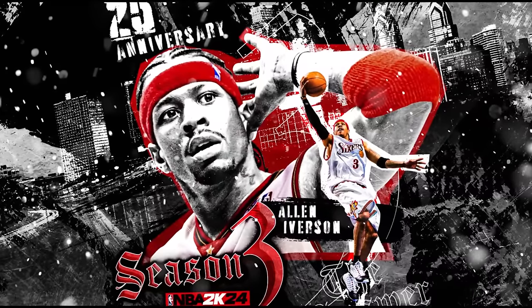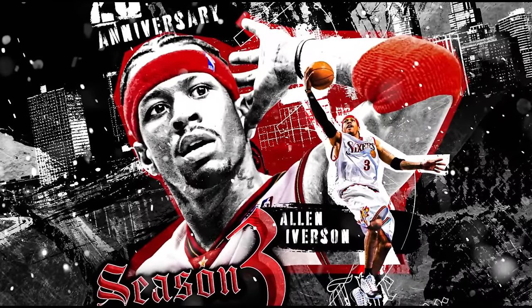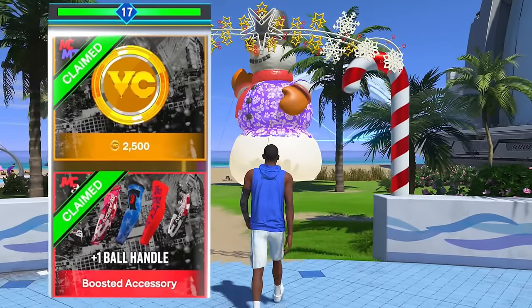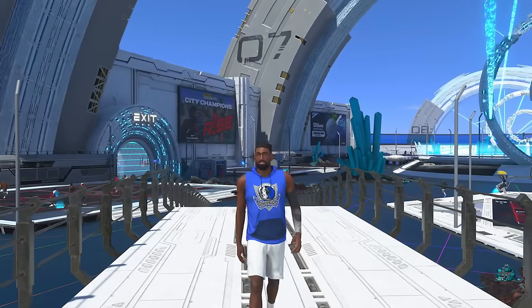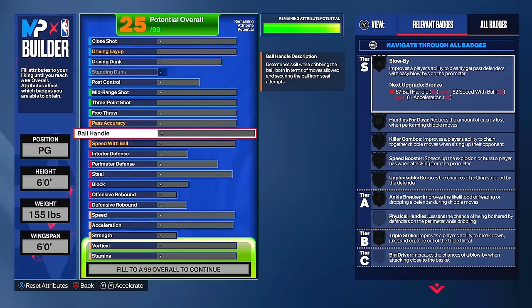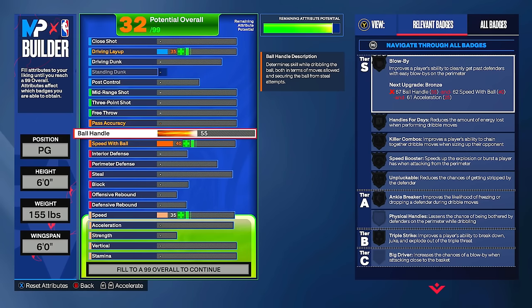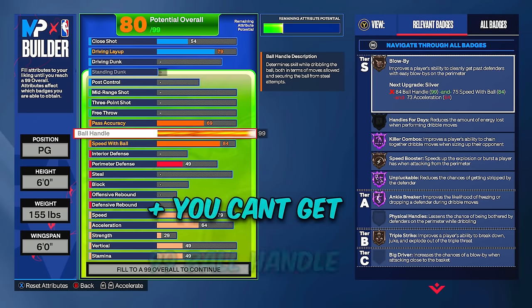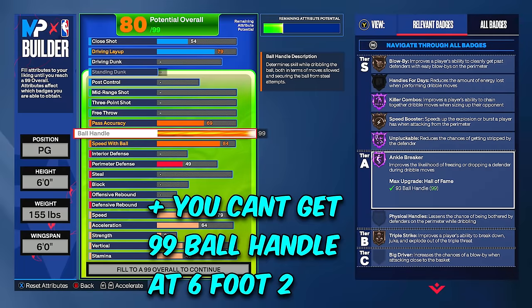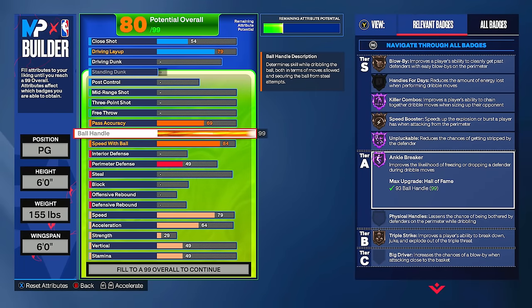With the new season dropping I can finally make this video because we got the plus-one ball handle arm sleeve which gives us a 99 ball handle. You might be wondering why I didn't just upgrade to 99 — that's because you literally get nothing for doing it. You don't get any dribble moves or badges, which is weird, and 98 to 99 is super expensive — four overalls for one attribute.